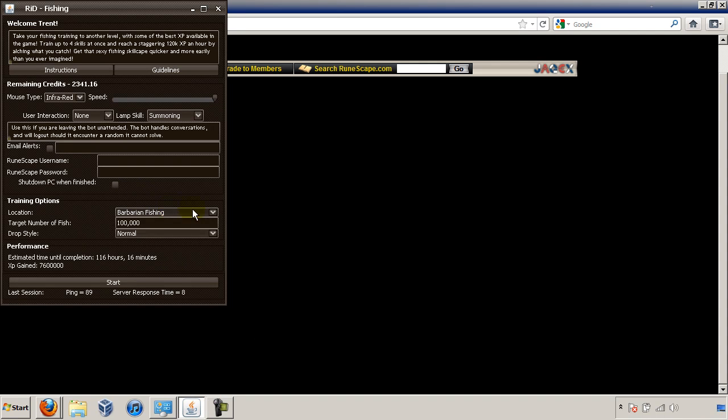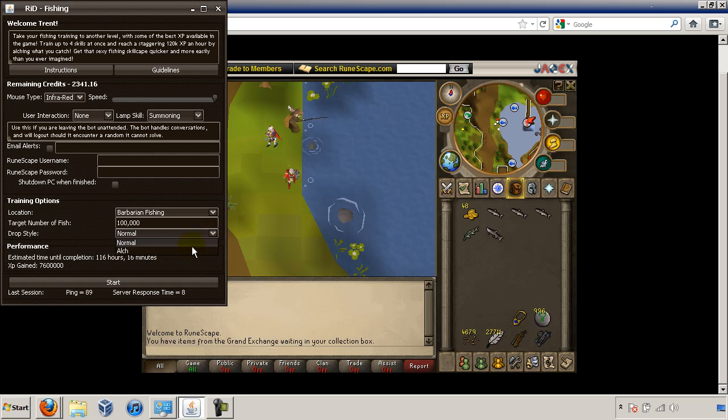Once you've filled out this, you can choose Drop Style — either High Alch it, which brings in about 60k magic experience an hour, or you can drop it like normal. I will show you the High Alching method first.